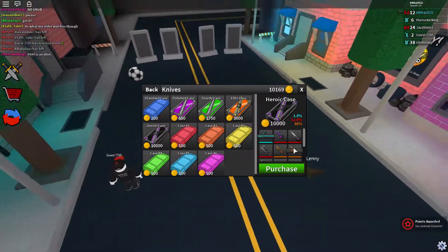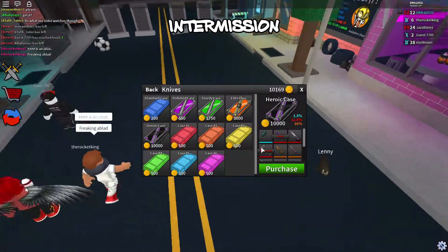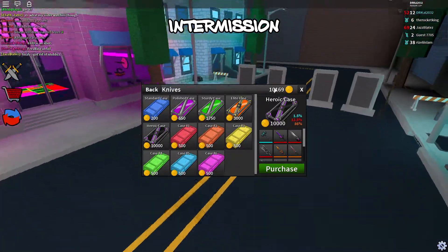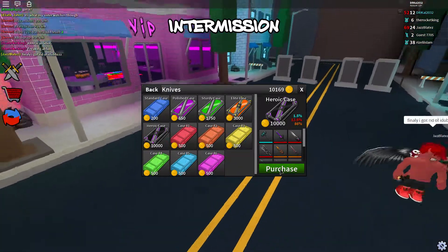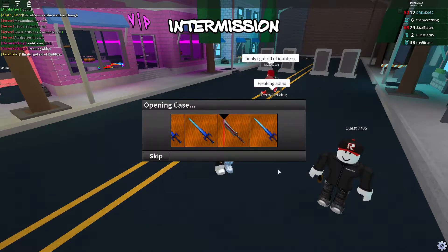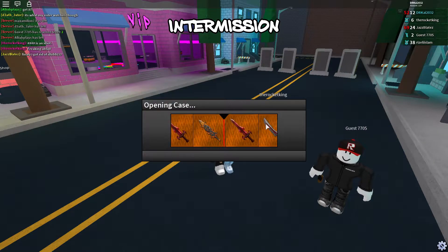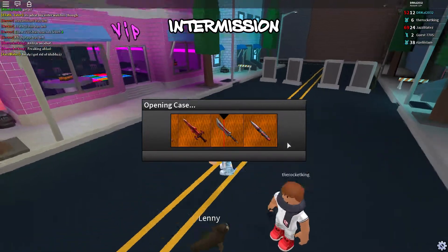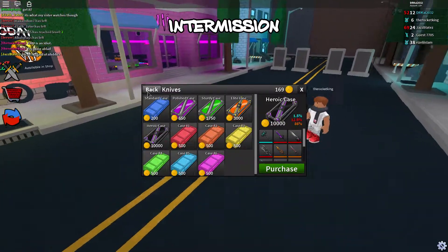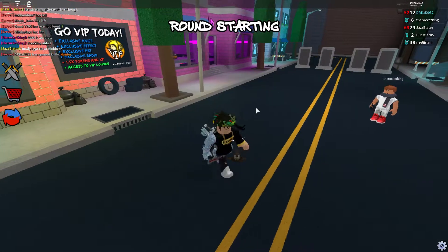I don't know what I'm gonna get, but I'm kinda hyped. We're gonna open this case in 3, 2, 1 — boom! What are we gonna get? Opening case — what are we gonna get? An exotic? Okay, we're gonna get an exotic. We got the Hunter! Okay, that's nice. We got the Hunter. Let's equip that.